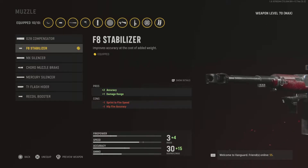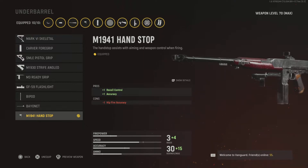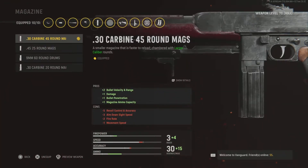The first attachment is the F8 Stabilizer for accuracy and damage. For this build we mainly want accuracy and damage — nothing else — because the damage will decrease the accuracy and you want to balance it out by getting accuracy. The next one, the underbarrel M1941 Hand Stop, is again for recoil and accuracy, just making it stable when you're shooting.